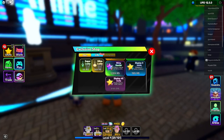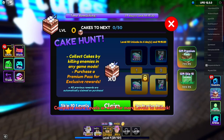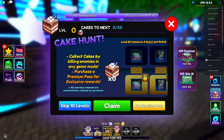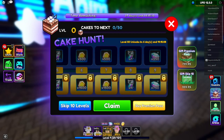Let's take a look at the store — I don't really see anything fancy. I can't claim anything yet; I need to complete more levels to unlock and claim rewards. You collect cakes by killing enemies in any game mode, and you can purchase a premium pass for exclusive rewards.